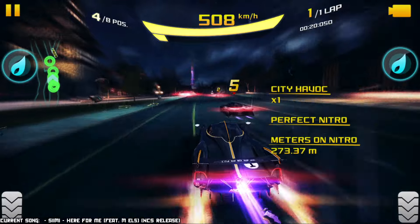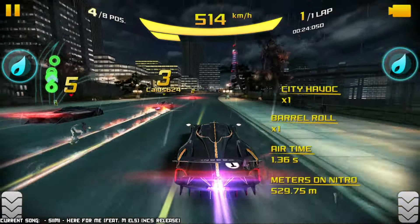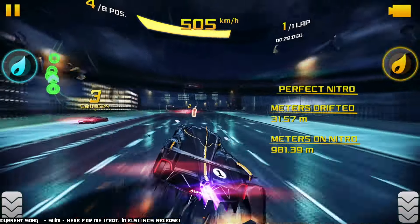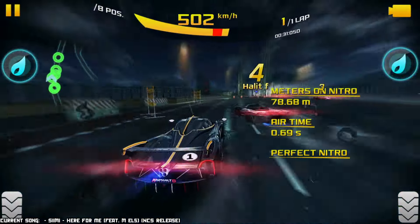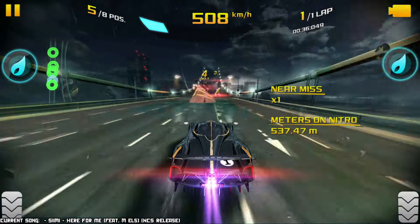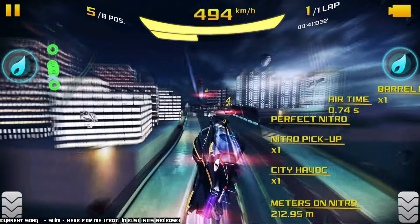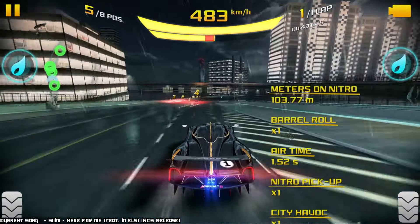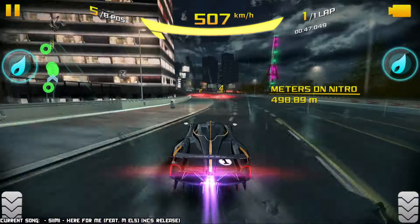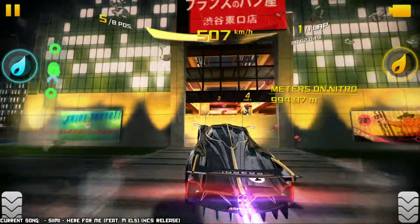That is basically how any bracket works. For example, 1770 is average, 1771 is good, 1772 should be really good, and 1769 should be kind of bad. So this car being at 1861 should be on the good side, and I would dare to say it's a good car overall — just less good than the good cars of this bracket.